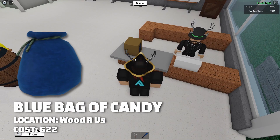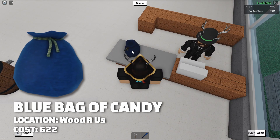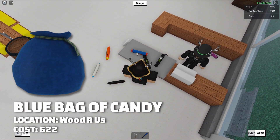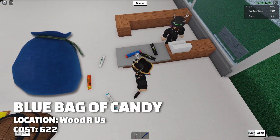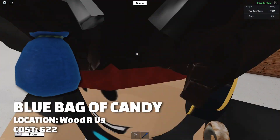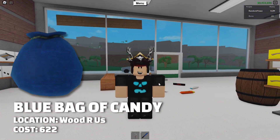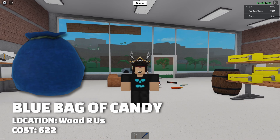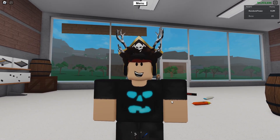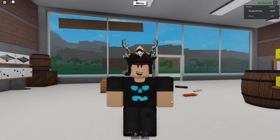Once you purchase the bag of candy, you can open it, and this will give you the blue bag of candy. If you open it one more time, it will give you a random number of a random assortment of different candies. Something about this blue bag of candy is that it was actually made by me and Electro Tech — we submitted this model to Defaultio and he actually used it for this update.